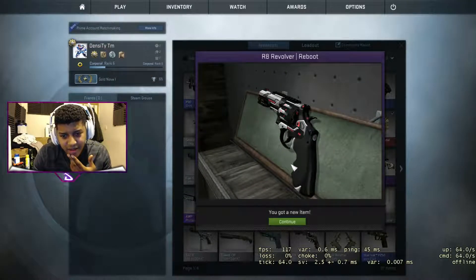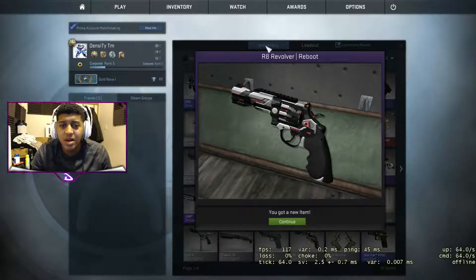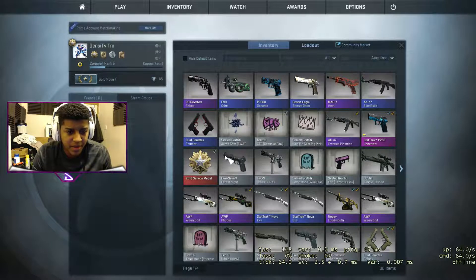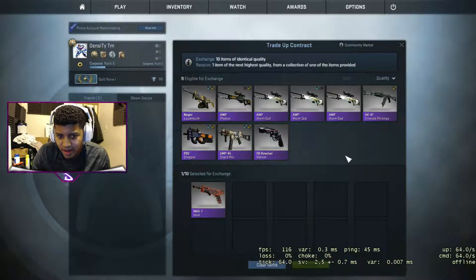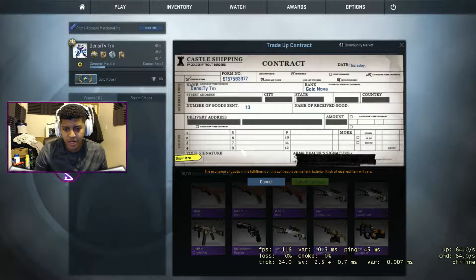Revolver — it looks fresh too. The only problem is the revolver — no one really uses it anymore. Actually, let's see how much this even costs. It basically costs like a pound fifty or something. Never mind, it's like 40p. One new item in my inventory. Wait, let me see if I can do a trade-up — no, I need one more.